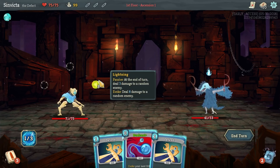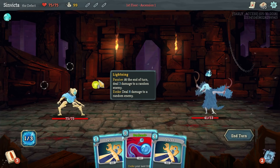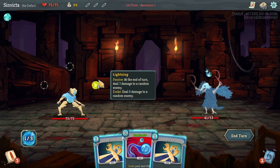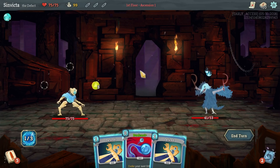As long as you have a lightning orb channeled in your orb slot, it will do that passive effect automatically. There's a frost orb which gives you passive armor, the dark orb which increases intensity and damage when you finally evoke it, and then the plasma orb which gives you an extra energy for that round, which is very cool.